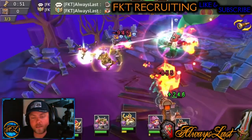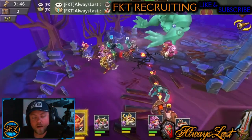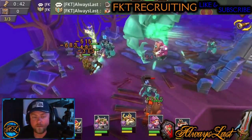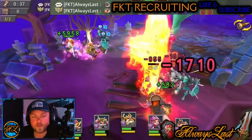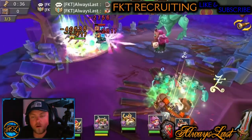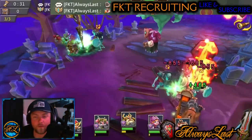We do have enemy reinforcements coming in, so we'll see how these guys match up. Master Cook is proccing and dropping right in the middle. Prima Donna comes in with a clutch heal on herself trying to save herself from dropping, which is nice. The enemy reinforcements keep on coming — that's what makes this last level take so long.